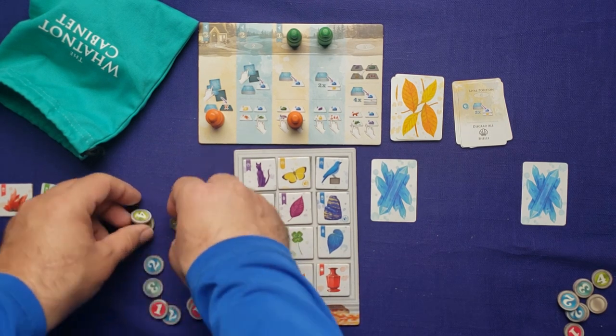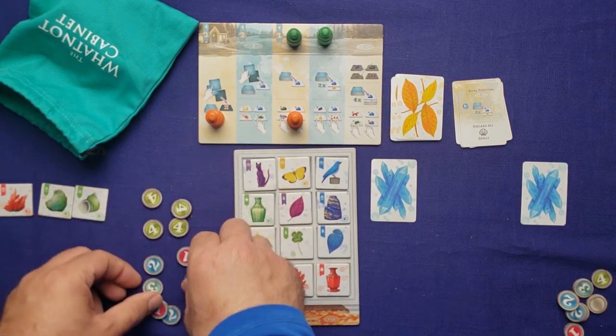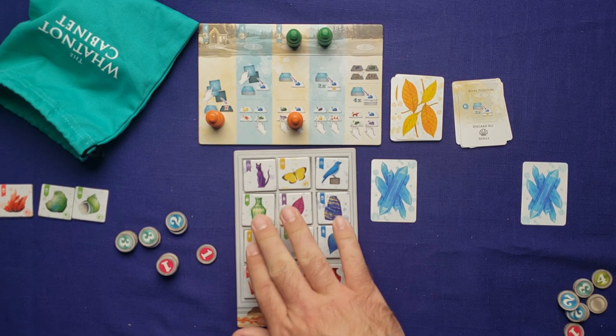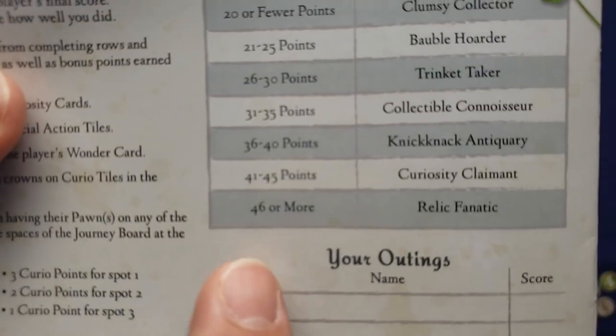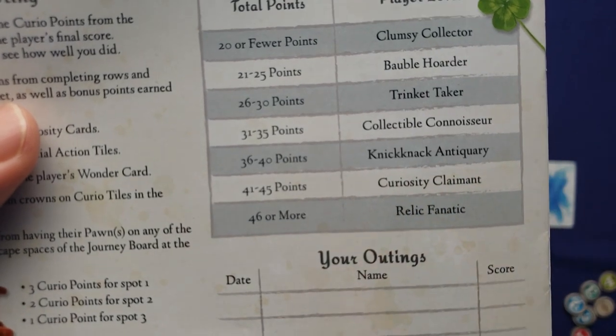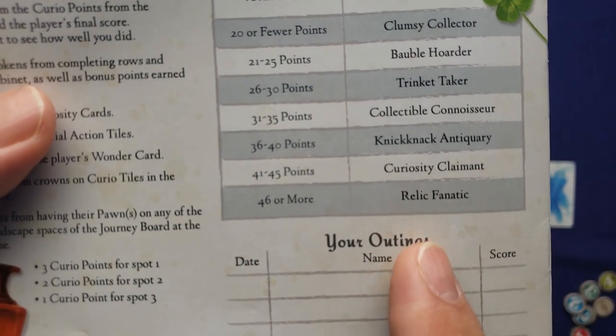Let's tally up the total — looks like 41 points. I thought I actually did better than that, but not too bad. It puts me at the second to last bracket: the Curiosity Claimant. I have not yet reached Relic Fanatic.